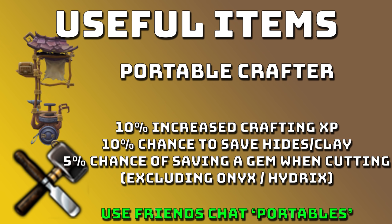Use the friends chat 'Portables' — join that chat and ask for a portable crafter. They'll give you a location and a world. Just go there to the hot worlds and then you can craft on it and get your 10% increased XP and 10% chance to save. Such a useful tool.